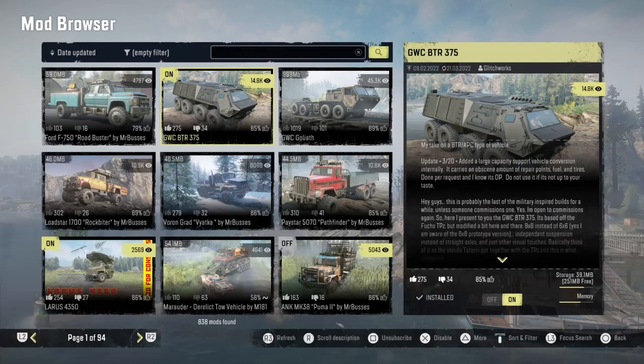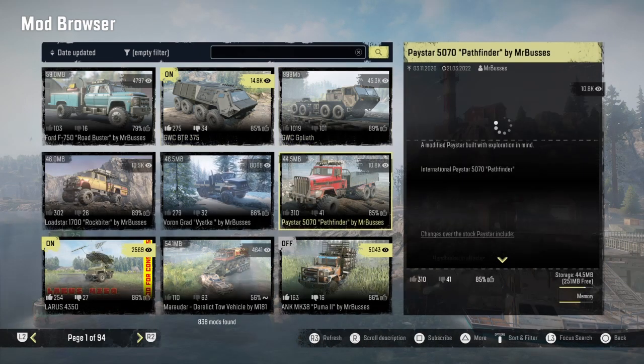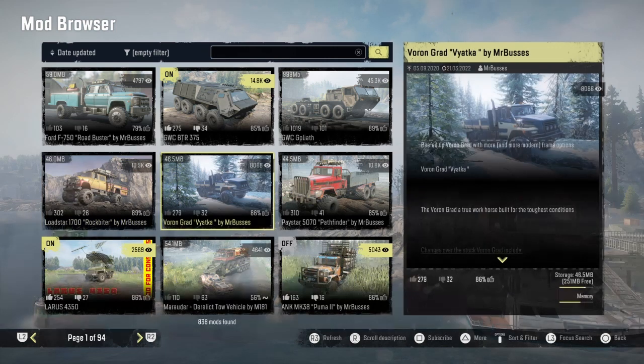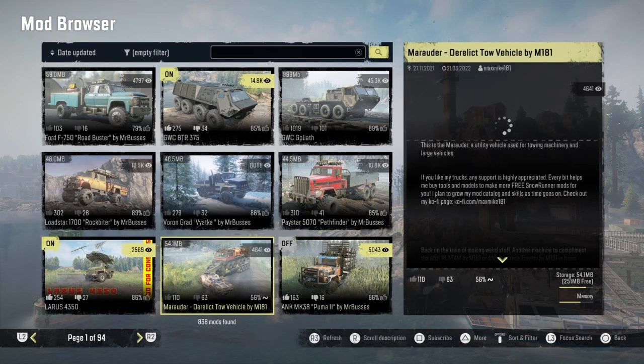We got the GWC BTR 375, the GWC Goliath, the Lodestar Rock Bight, the Volingrad by Mr. Busses, and the Paystar Pathfinder had an update by Mr. Busses.